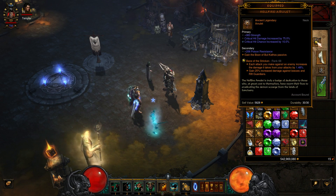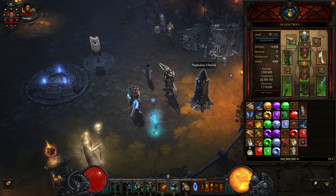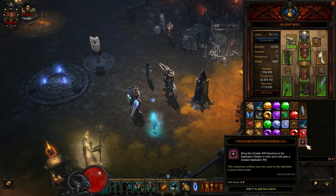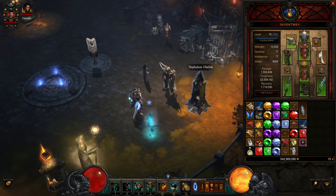For pushing higher rifts you really need Bane of the Stricken, and on this build you really benefit from the cooldown reduction and attack speed. Dodge chance is nice too. These are the gems I'm running — this is generally what I stick with. Anyways, we've got our keystones.